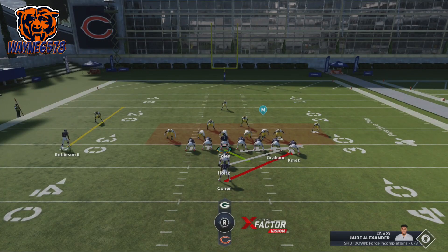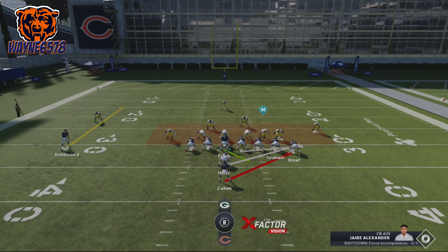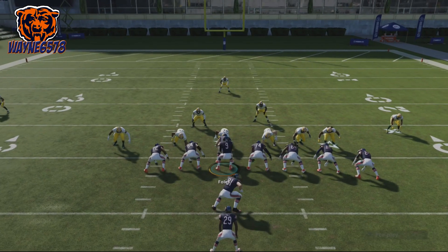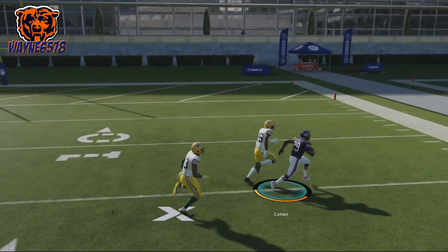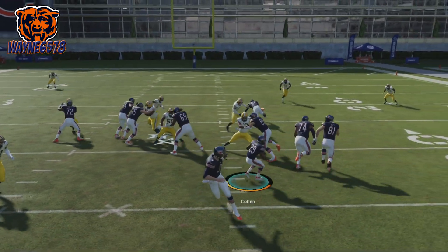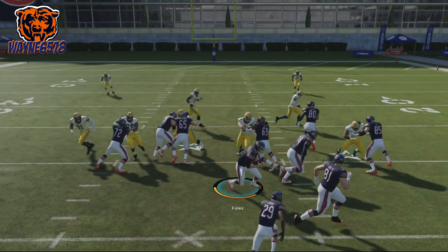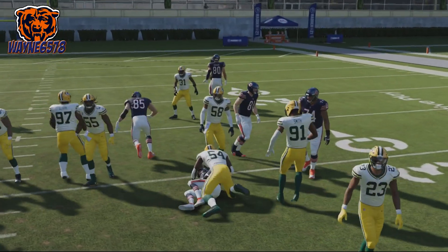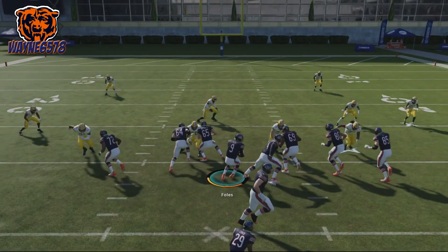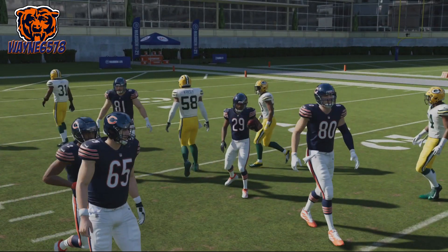This is the next play — the I-Form Twin Tight End Power G. My boy Louisiana Ball put me up on this one. Now, you cannot flip this one, but the way you want to run it is let all those blockers get over there and take it straight up, then kind of cut it back. Cut it back, get it to the outside, and pick up your yards. If you run this to the outside, sometimes it works and sometimes it doesn't depending on how those blockers are getting out there. But most of the time, if you want success, let those blockers run out there and cut it right back up. A lot of success running this one.